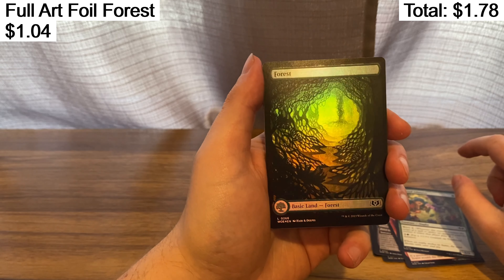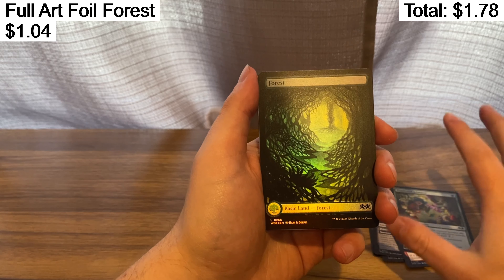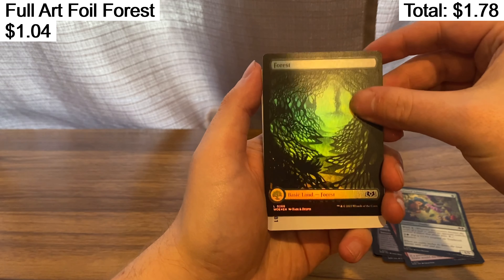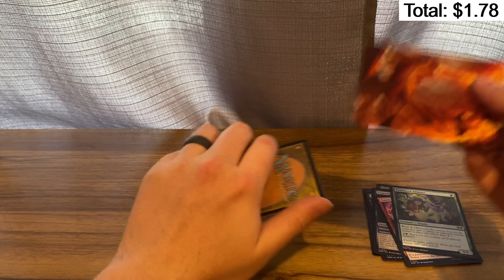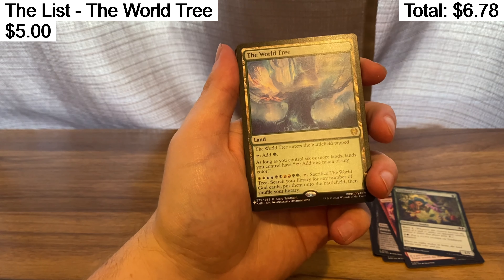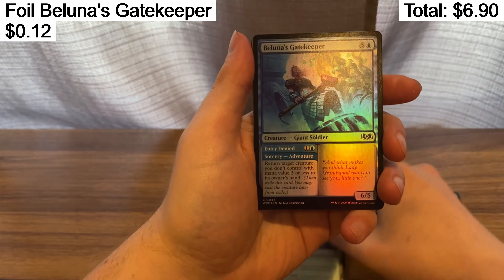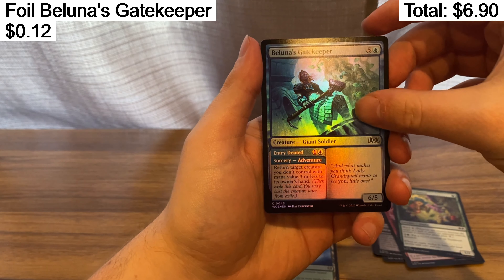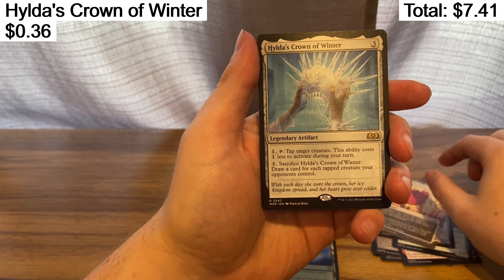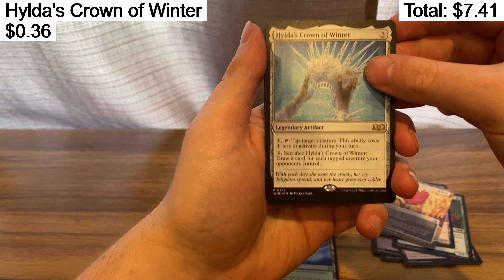Wow, that's kind of neat looking. Overall I don't love the arts for the lands in this set, if I'm being honest, but that's not bad looking. That's really shiny — that's crazy! A cool little dragon art card with the World Tree for our list pull — that's really sweet. Foil Baluna's Gatekeeper with a Grasp of Fate and a Hilda's Crown of Winter.